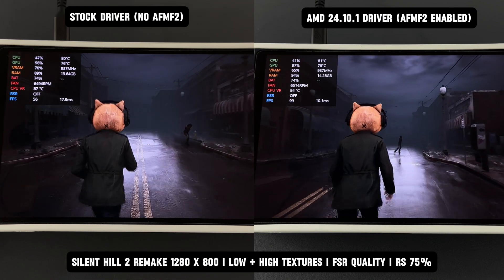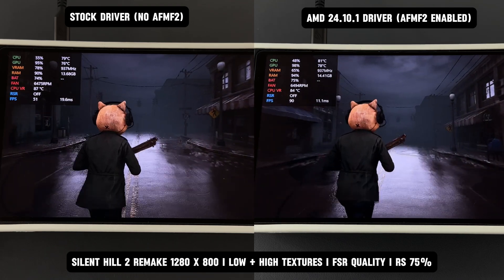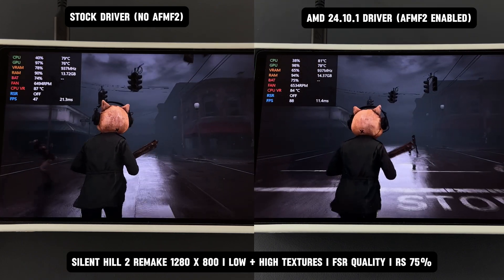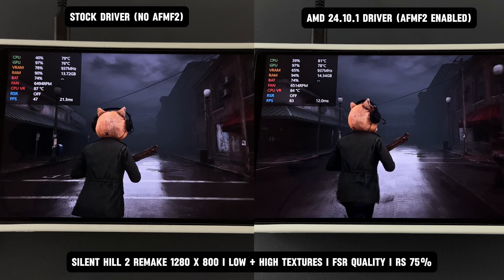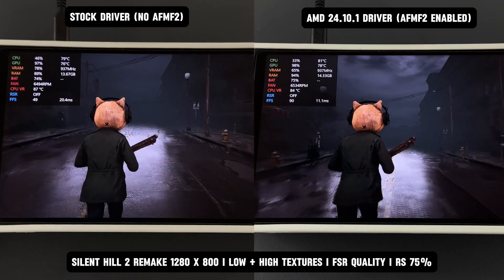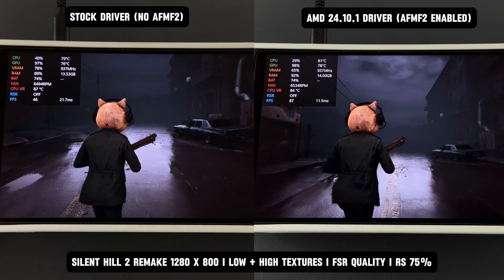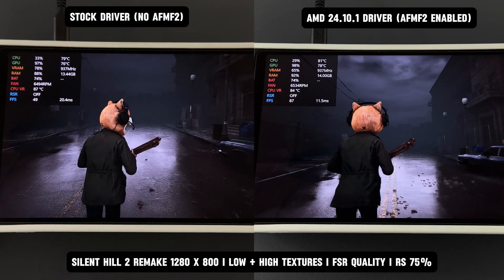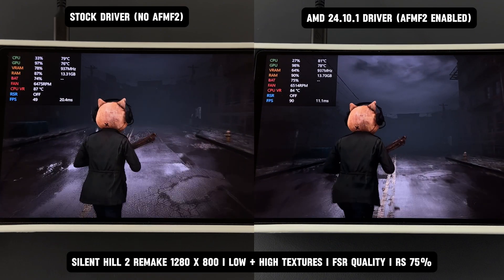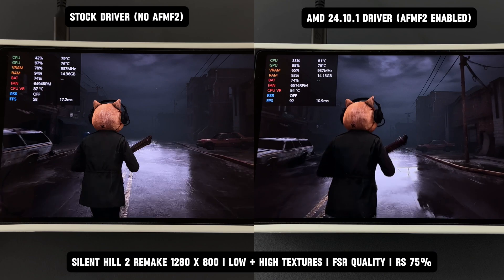To conclude, I highly recommend using AMD driver 24.10.1 over the stock driver from Lenovo. While the stock driver is designed to provide stable performance specifically for the Legion Go, my benchmarks show that both drivers deliver nearly identical performance without upscaling or frame generation. The absence of AFMF2 in the stock driver is a significant drawback, as AFMF2 offers many benefits for this handheld device. Personally, I see no reason to stick with the stock driver, especially since AMD 24.10.1 also provides stable performance along with the added advantages of AFMF2 features and support for new games.